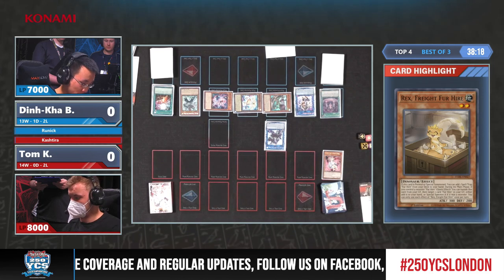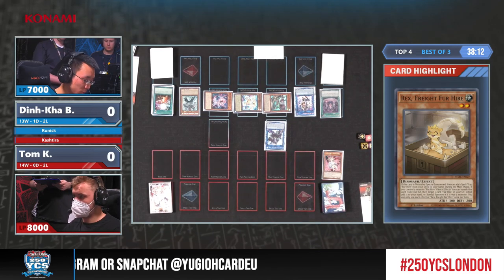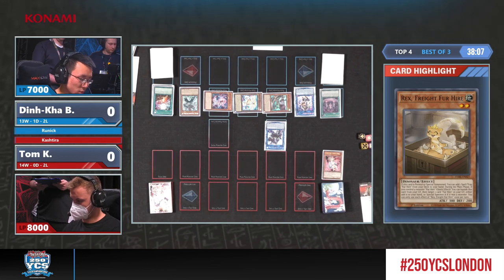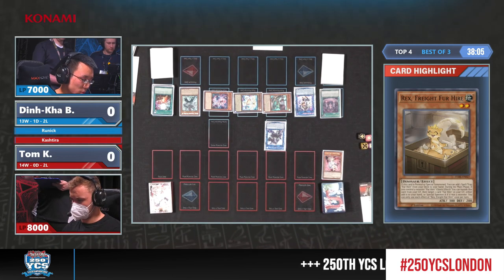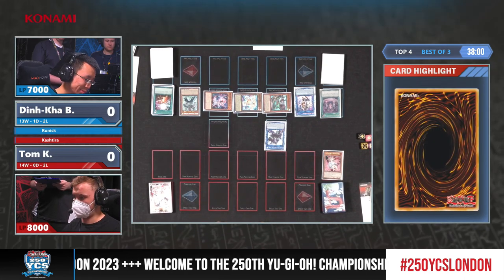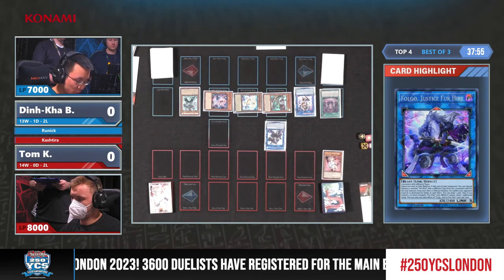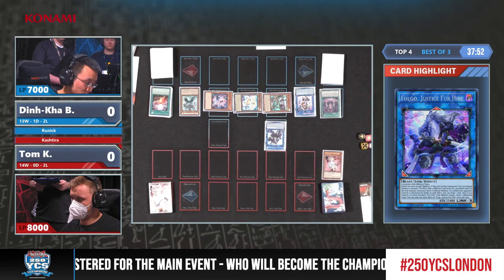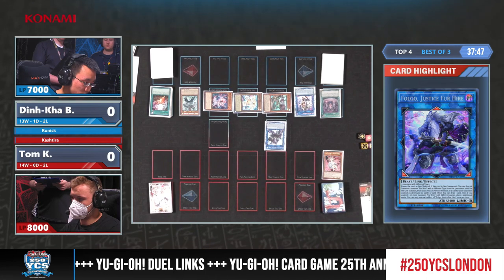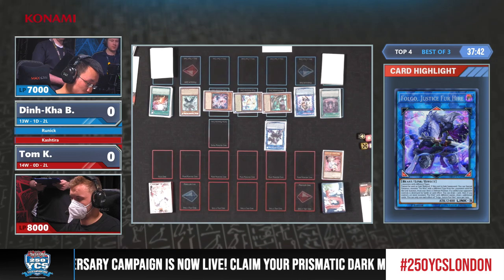That is so good, especially if it is a monster. This honestly right now looks like a Sprite endboard, but just with the potential of drawing so many cards on your opponent's turn, so you have insane follow-up. That is really, really good. And also, we saw so many Evenly Matched over the course of the weekend, and this board is Evenly-proof with that Sprite Carrot right there. So on Tom's side, what cards are we seeing in his deck that might potentially let him answer this field? Evenly Matched would have been one. Book of Eclipse in combination with Evenly Matched could be something. But besides that, nothing really. Maybe Triple Tactics Thrust into Triple Tactics Talons.